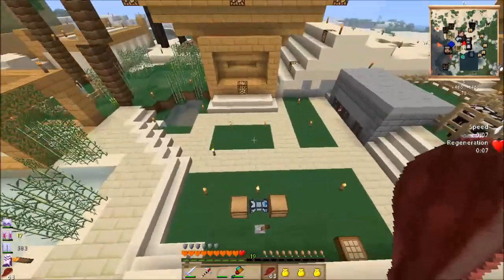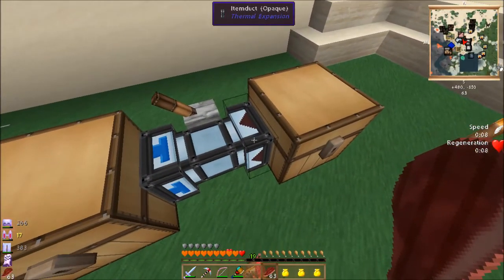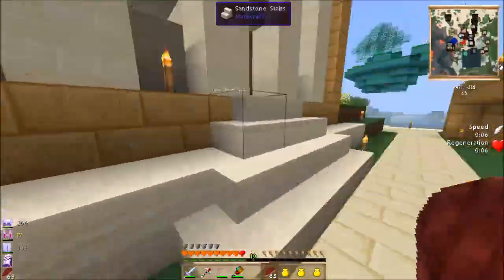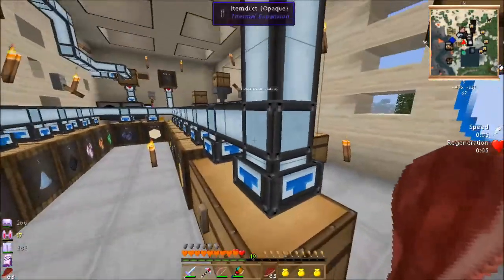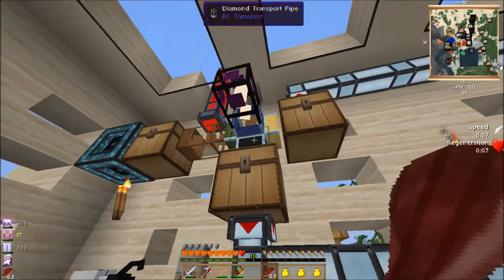I was messing down here, can you tell? I was trying out pneumatic pipes in these ducts — you put a pneumatic pipe right there on the outflow and you can use it as a filter, a bit like the diamond pipe.